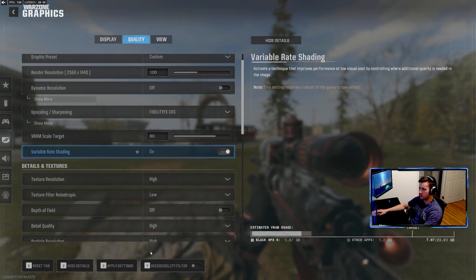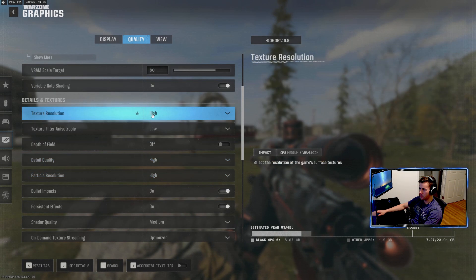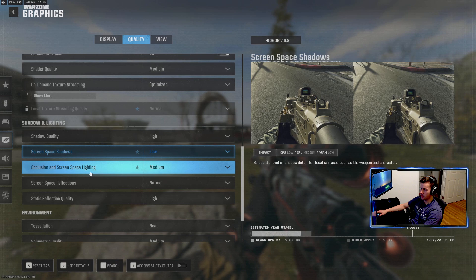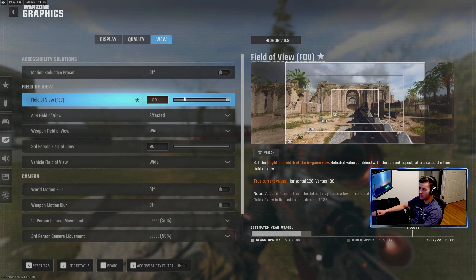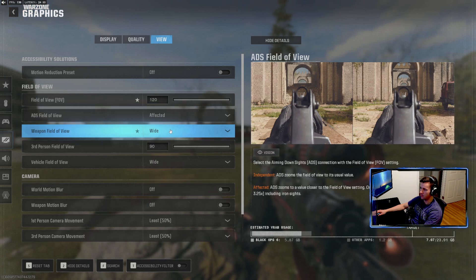Variable rate shading — apparently this is something that will help performance, so I'm going to add that. Texture resolution is all up to you. Generally, the lower the settings, the higher the frames — it depends on how you want the game to look. On-demand texture streaming, you can't change this anymore; you used to be able to turn that off. And all the rest of the stuff really is not that big a deal. Your FOV depends on how you like to play — I usually stay between 90 and 120. ADS field of view affected helps with your visual recoil and things of that nature.